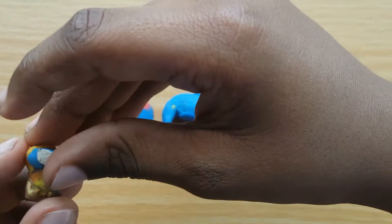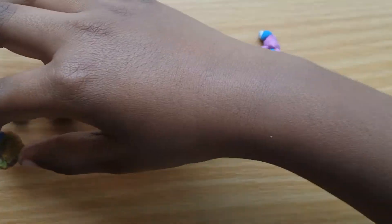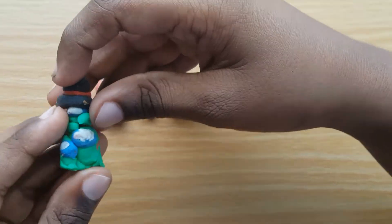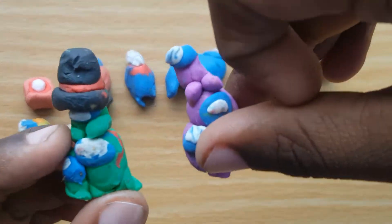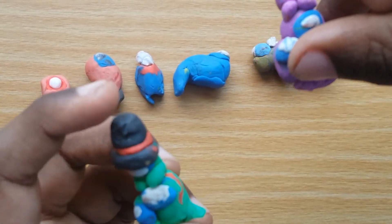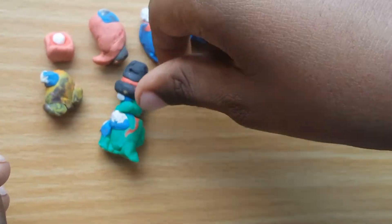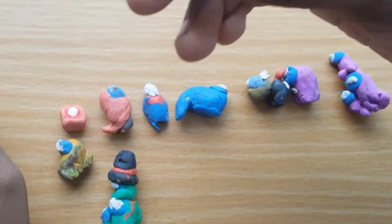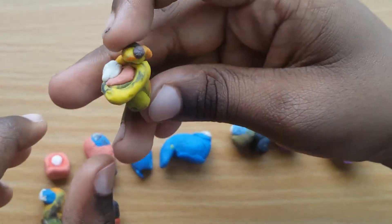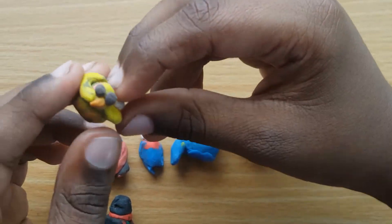Then we have this camouflage Among Us character. It's not an actual Among Us skin but I just made it. Then I have this other character that's the same as this purple guy, but instead she has a mini crewmate on top with a hat. And this guy used to have a dog.